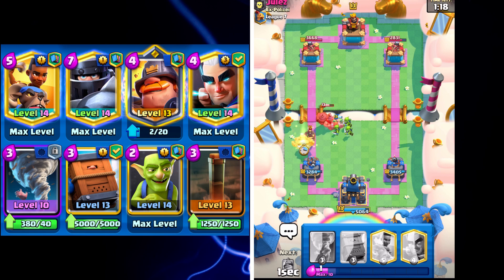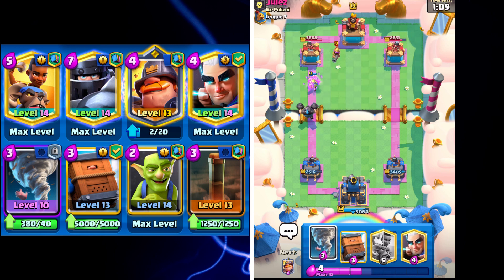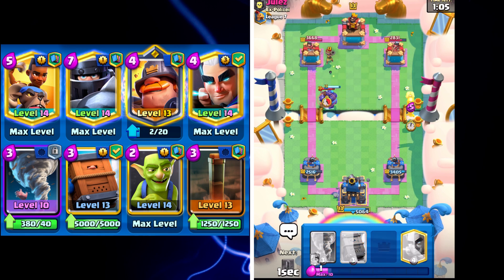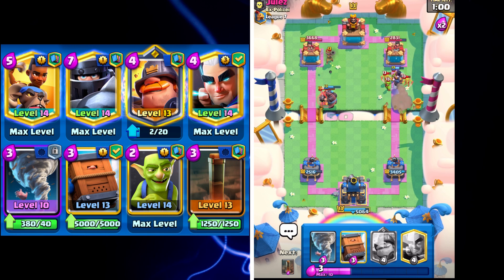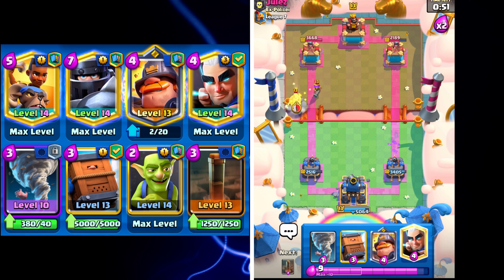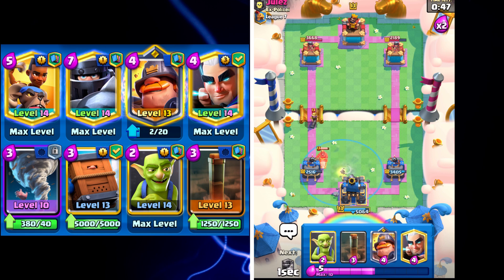I'm actually going to go Mega Knight here to knock back the Hog Rider — along with the King Tower that should be a pretty good defense. I might go Ram Rider right here just to apply pressure on the other lane. Unfortunately we don't have a card like Zap, but we're able to make one solid connection right there, which is going to be really solid.